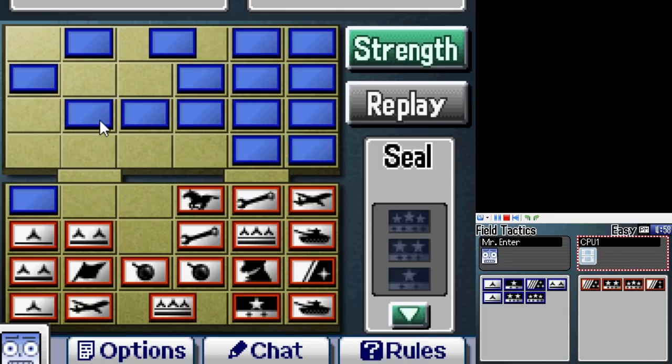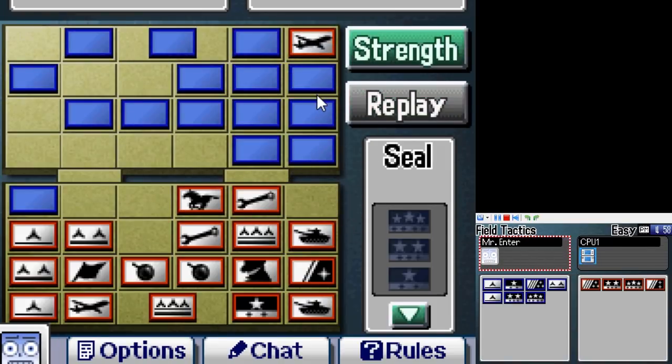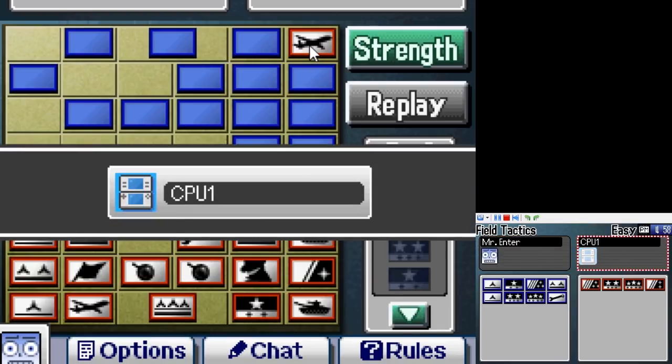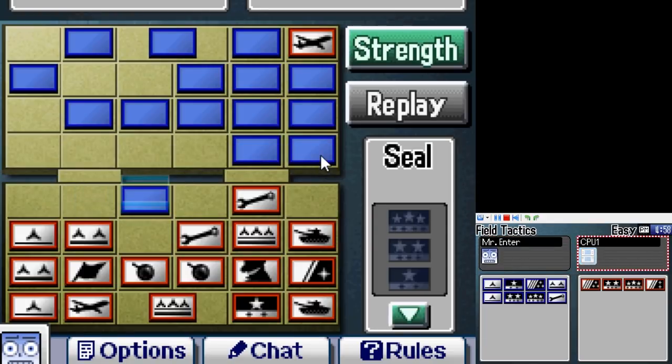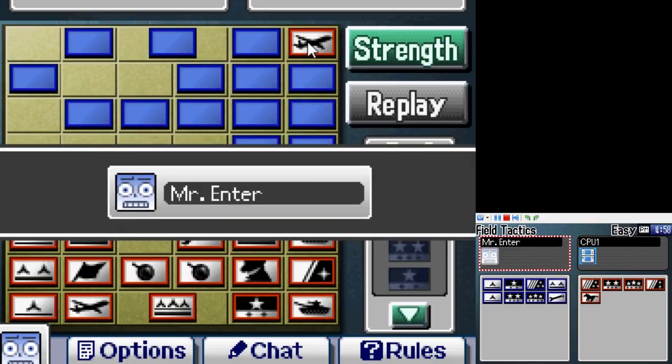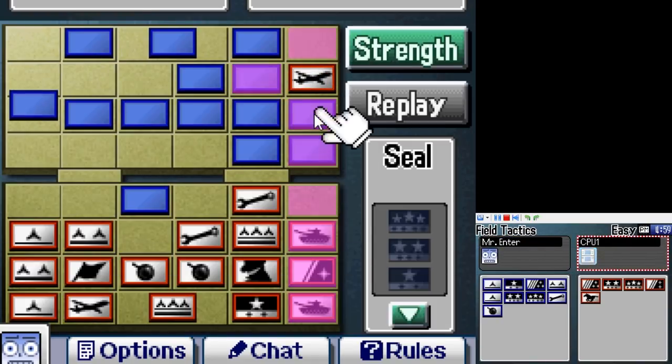Game 25 is Field Tactics, an interesting strategy game that I think was actually made for Clubhouse Games. The basic idea is to capture your enemy's base, but every single piece has its own abilities. It's kind of an analog to a much, much faster Risk. It's fun, but it would take too long to explain as I'd have to cover what every single piece does. There's some fun strategy, though.